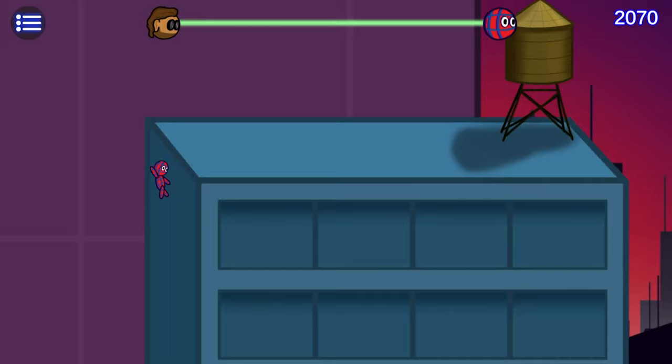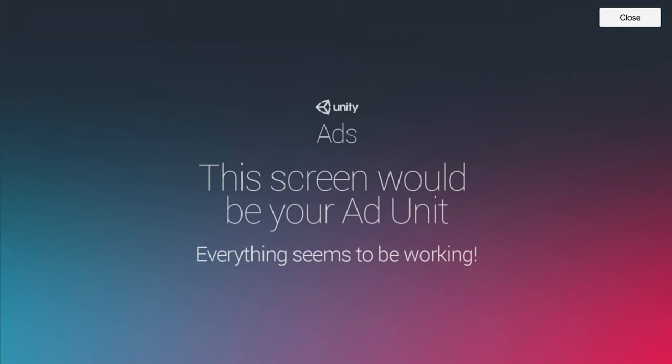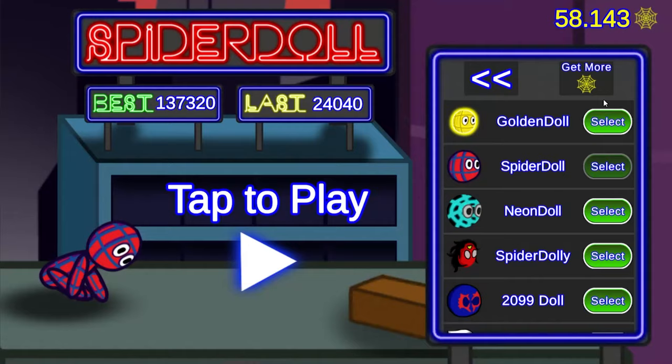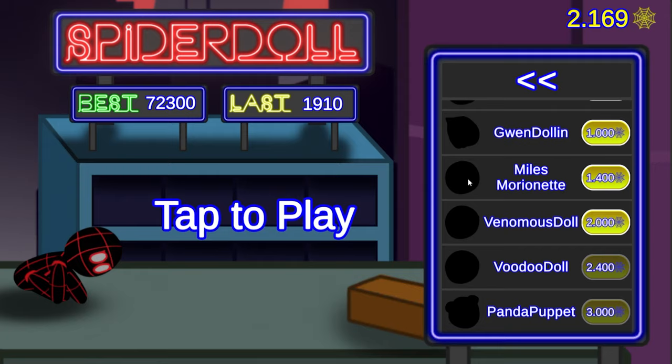I made money with two different ways. On the one hand, there's advertisement. I never forced the player to watch ads, but you could watch an ad to revive yourself. On the other hand, there are in-app purchases. You can buy the golden doll skin for $1 or get spidey coins for $1 or $2. Spidey coins can be used to get new skins, but you don't have to buy them — they can also be earned by playing the Anthos mode.